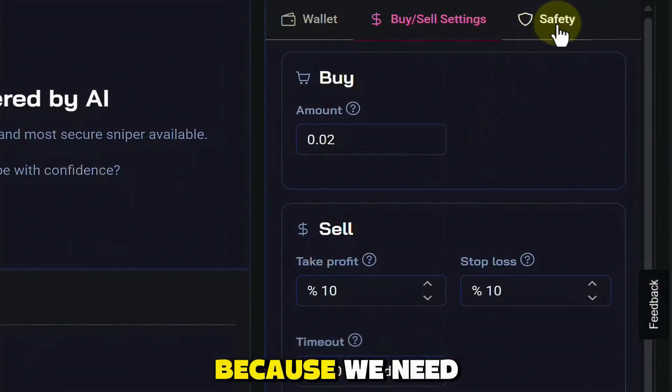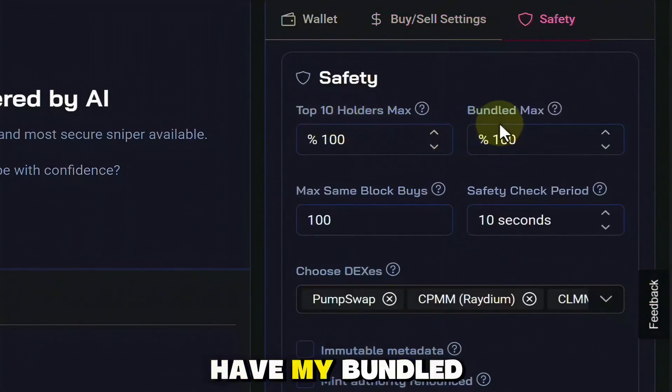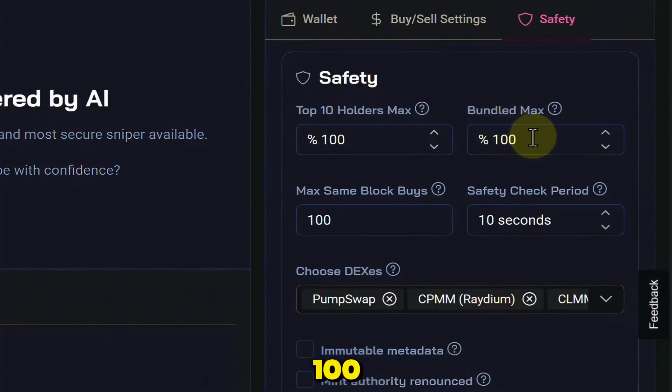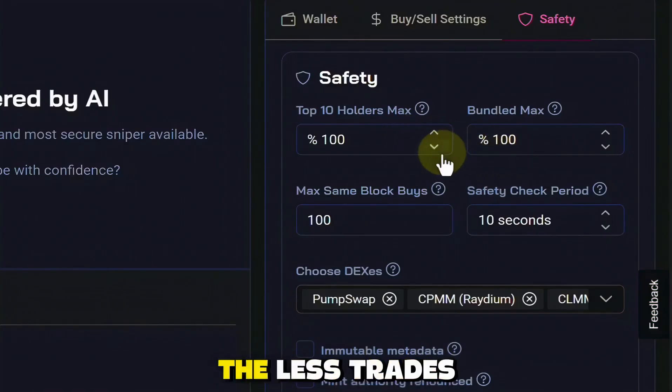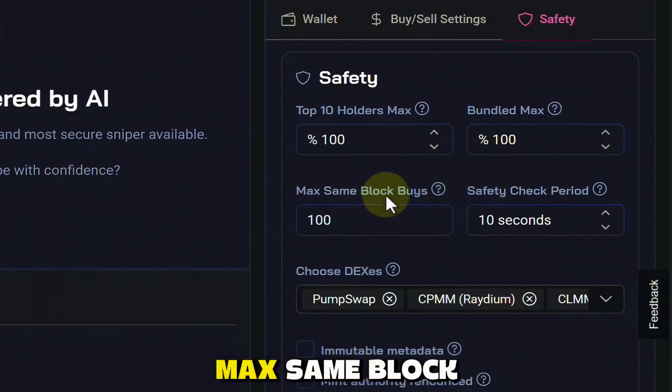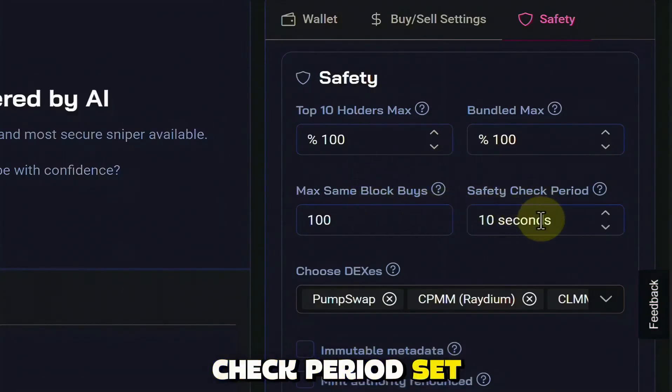Let's swing up here to where it says safety, because we need that. I have my top 10 holders max set to 100, and I also have my bundled max set to 100. The higher these numbers are, the more trades the bot will pick up for you. The lower these numbers are, the less trades you're going to pick up. I have my max same block buys set to 100 and my safety check period set to about 10 seconds.